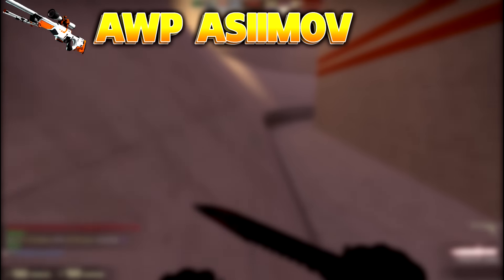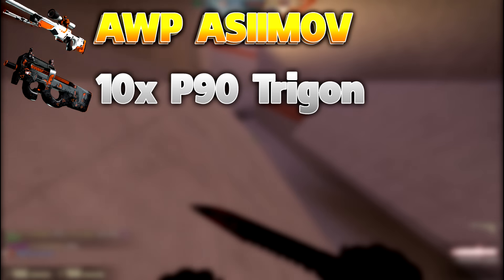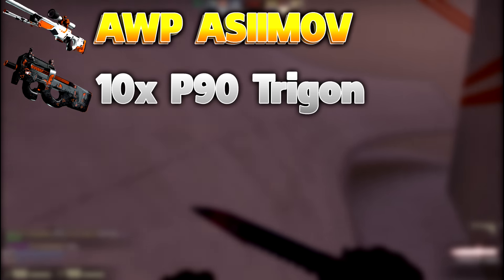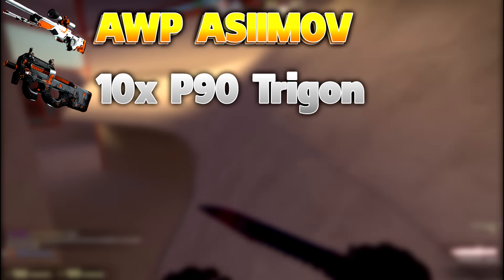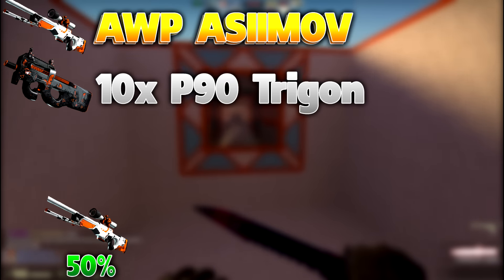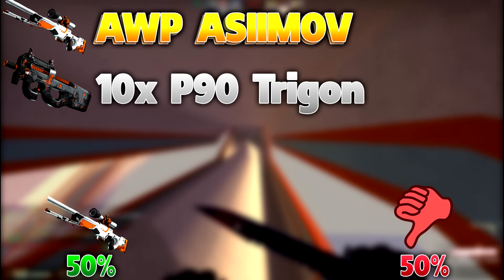The next trade-up is for the field-tested AWP Asiimov. You're going to need 10 of these P90s field-tested at about $2.50 a piece, so you'll be spending about $25 total. You have a 50% chance of getting the Asiimov where you make $11, or a 50% chance to just lose your money.